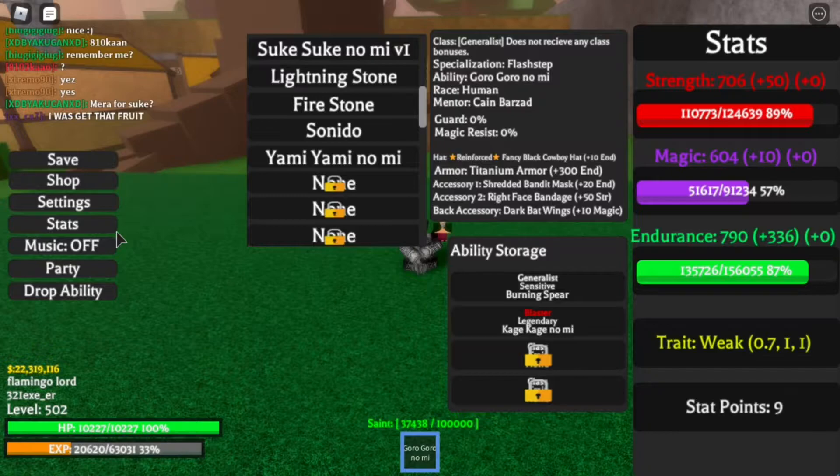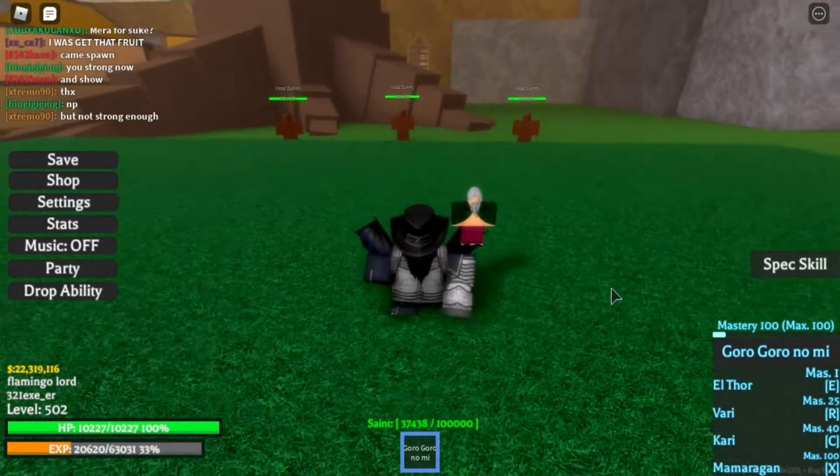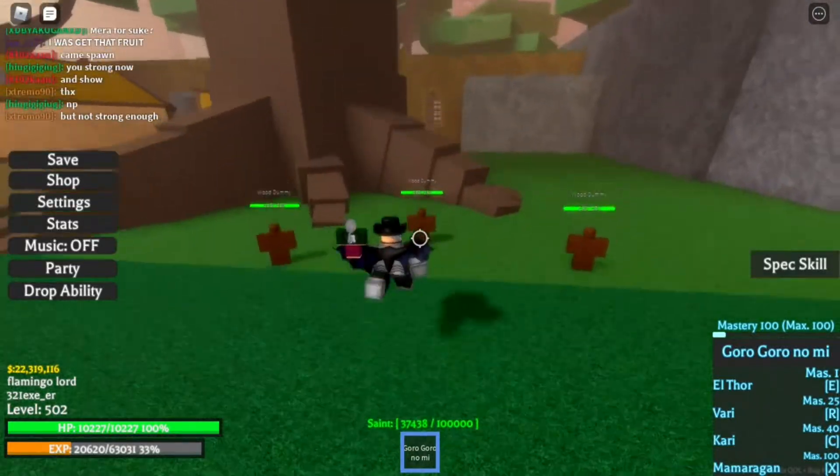I had the Fragile trait first, then I decided I didn't want Fragile anymore — I used an Eye and got Resilient, then used Resilient to try to defeat the bosses. That didn't work, so I used another Eye and got the Weak trait, which is not good at all. But since I already reached mastery 100 I was happy to get it over with.